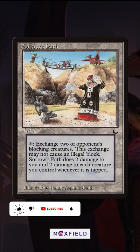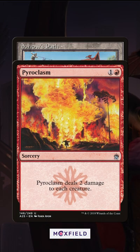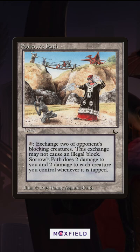Zoro's Path is a bad card — people say it's basically unusable. It lets you mess with blockers in exchange for essentially pyroclasming your own board on tap. But on tap you do get to exchange blockers, exchanging them for the other creatures that others might be blocking. It's a little confusing, but it does create unfavorable blocks for your opponents, whether you're attacking or they're attacking each other.